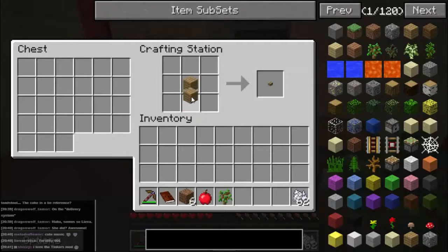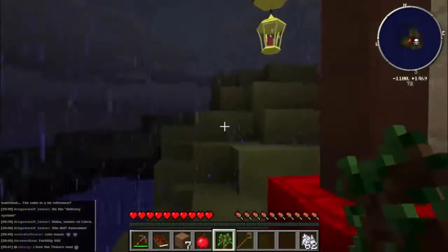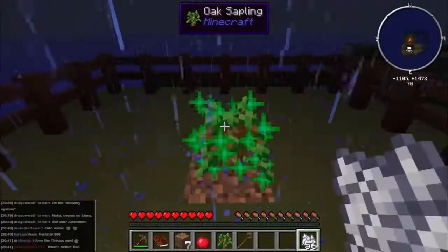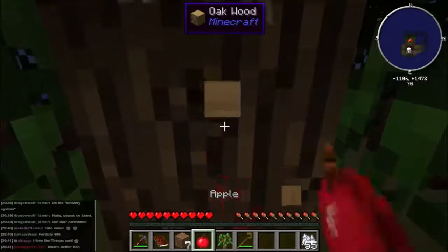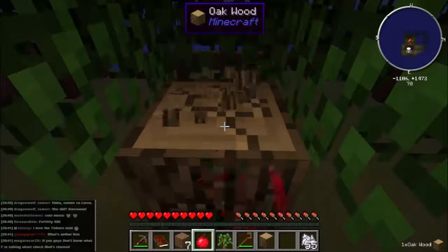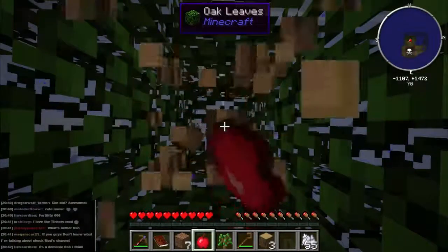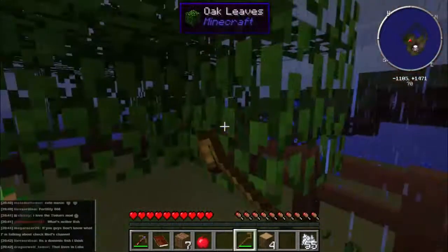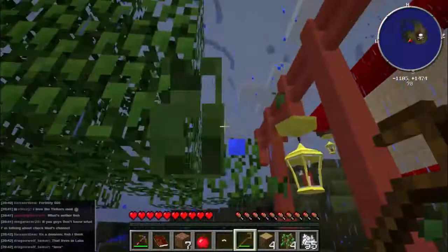Now we need to make the other items - a crook and a rain barrel. A crook is like that, if I remember right. Now we need to go and get some more wood. Fortunately we have a tree out here. You've got to remember to use the crook to do the leaves, because it gives you a better chance of getting saplings off them. We shall fell this tree with our mighty apple. I did play this prank on Mod which was loads of fun, but it was basically four hours of me running around in circles with chicken eggs, throwing them at walls. Just didn't see the point of recording it.